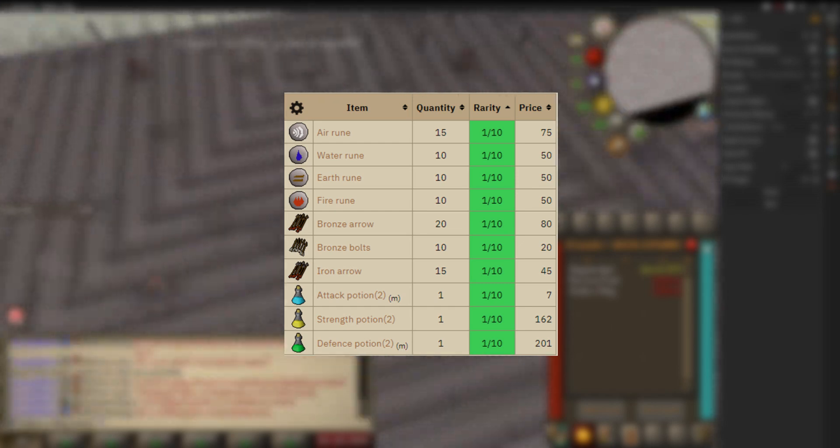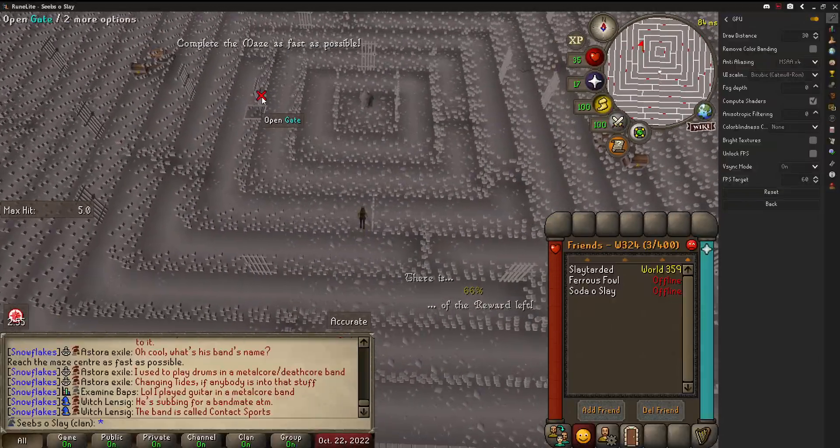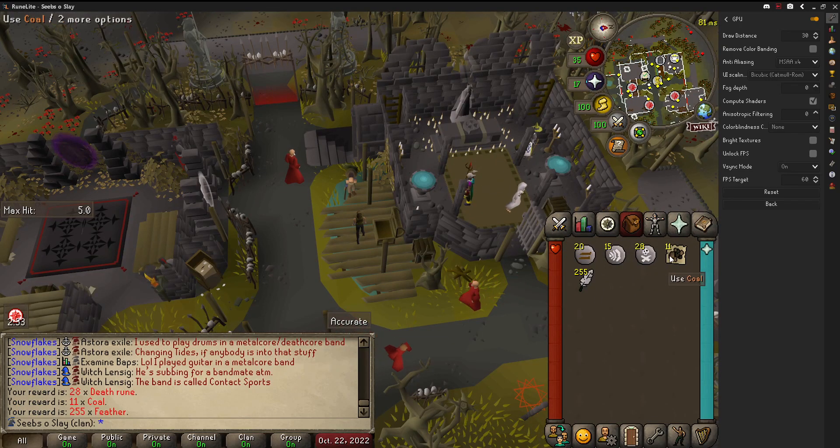Something people might not know is when you're in the maze, you can actually unlock the chests and get various items from them. So I did that, completed the maze, and got some decent loot. Also, the quantity of items you receive as rewards at the end scales off your total level, so as time progresses, I'll start getting more and more loot from it.